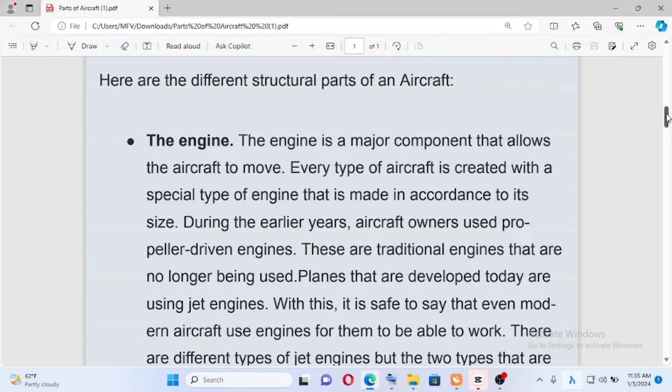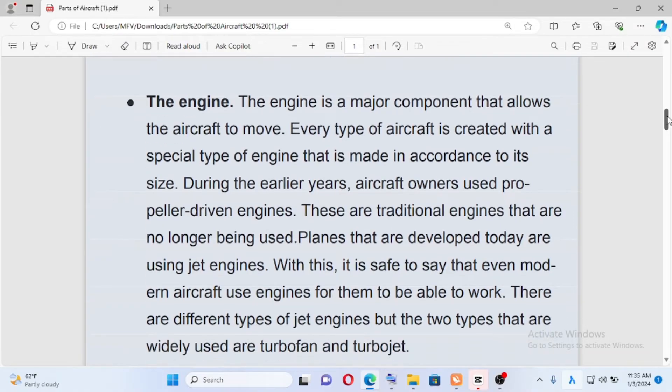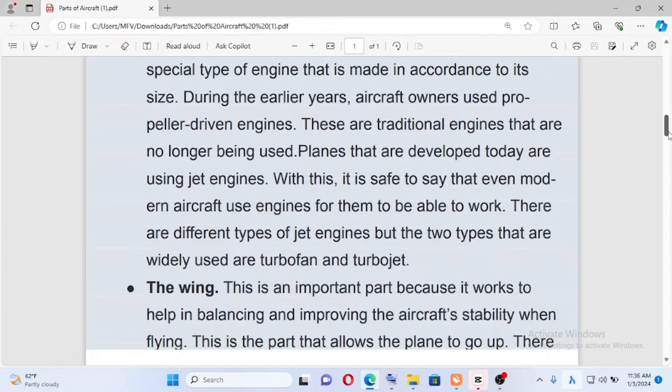Case and the barra marago engine — a special type of engine. Airplane new batch, two different sizes. Earlier, aircraft owners used propeller-driven engines, the traditional engine. Now we have the jet engine.